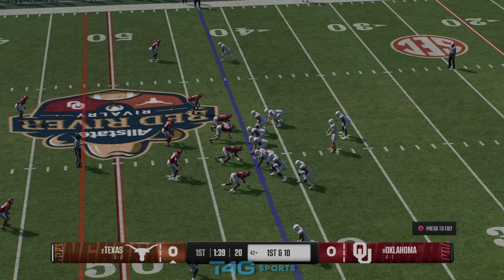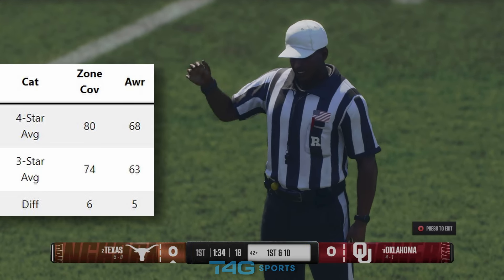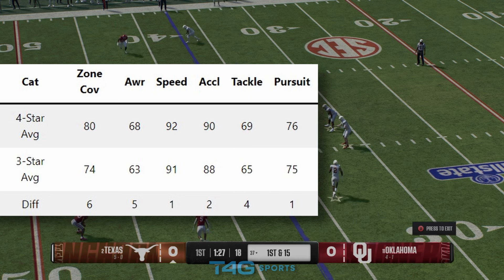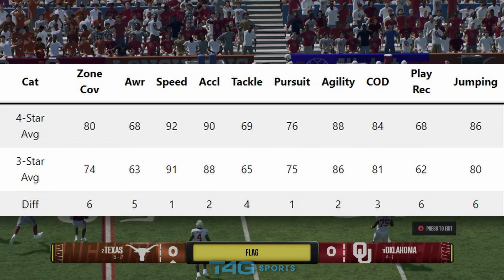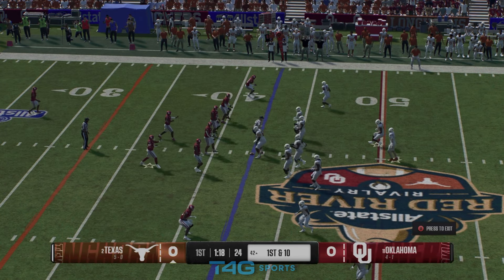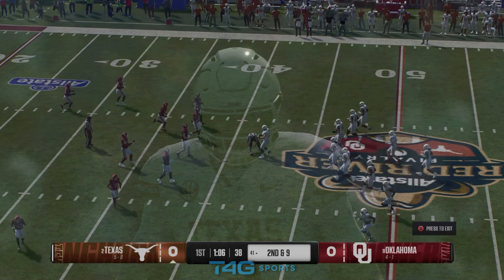For zone coverage guys: zone coverage is a six-point gain on average for four-star gems over three stars — pretty significant. Awareness: five-point gain. Speed: one-point gain, lower than I expected. Acceleration: two-point gain. Tackle: four-point gain. Pursuit: one-point gain. Agility: two-point gain. Change of direction: three-point gain. Play recognition: six-point gain. Jumping: six-point gain — that's impressive. There's a big difference between the two here as well.